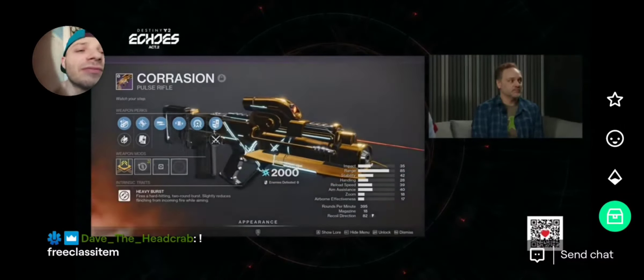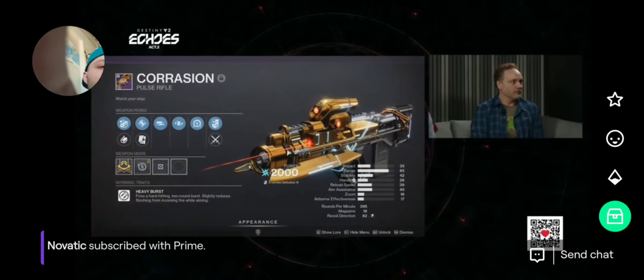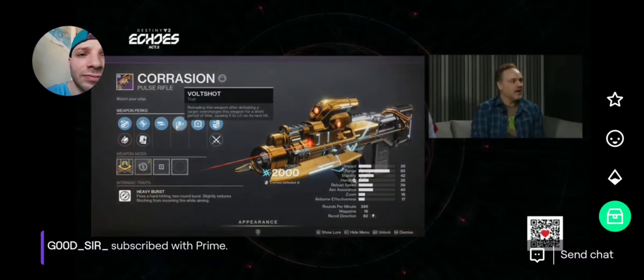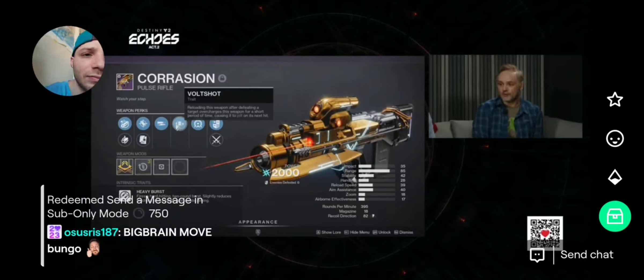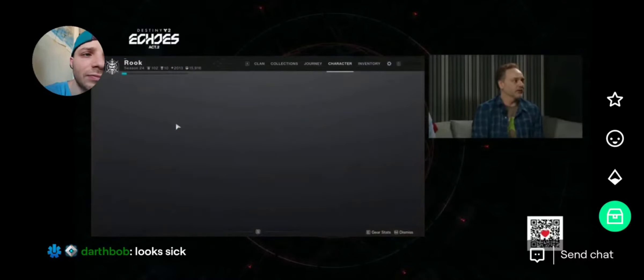We introduced this subfamily with Final Shape, and this is the third run of these. The roll we've got here has High Impact Reserves in the left column — always very good — and Volt Shot in the right column, that's pretty strong. I would also look at getting Frenzy in the right column, because High Impact Reserves is great but it doesn't give you any stats. Frenzy gives you a bit of damage and those stats as well, with very high uptime.